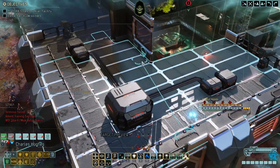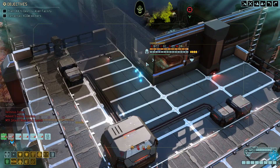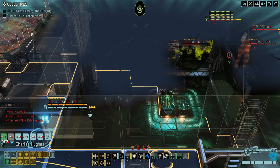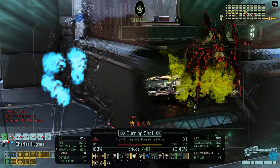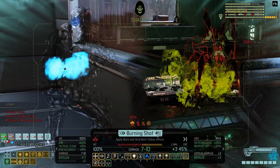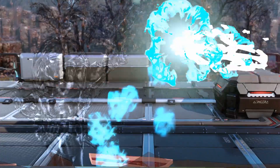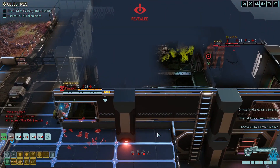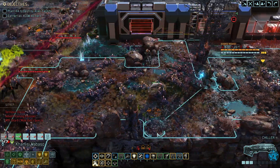From here, we should have some pretty decent sight lines on our foes. Yeah, we can see everything we need to from here. I think we want a burning shot on the queen — get through that armor. Bleed, stun, mark, shred some armor. Those 100 marksmen rounds are amazing.